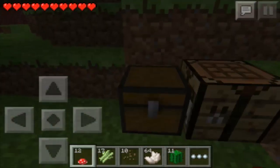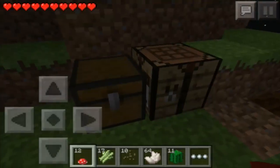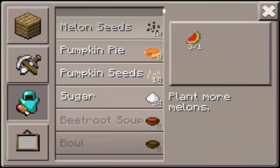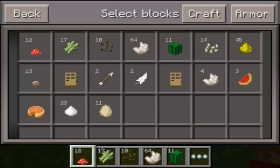And then if you want to make pumpkin pie, what you're going to need is some eggs and some sugar. So go ahead and get eggs and sugar. Sugar is from sugar cane, and the eggs are from the chickens. You can go ahead to the food section, find your pumpkin pie, and make your pumpkin pie. And then you can go ahead and eat that.